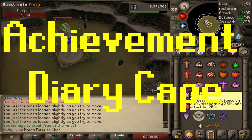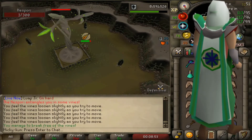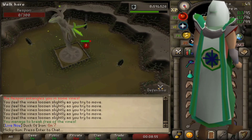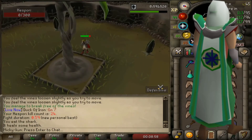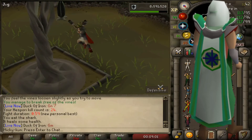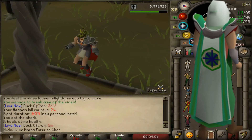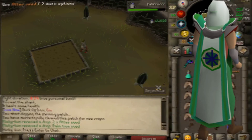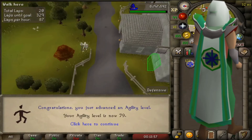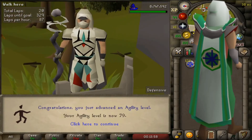Number eight: to complete all the diaries and therefore get the Achievement Diary Cape. The main things I still need are 91 Smithing for the Ardougne elite diary, and 90 Agility for the Ardougne elite diary - minus five levels from those if I'm going to stew boost, but I might not. I'll just see how I feel at the time.